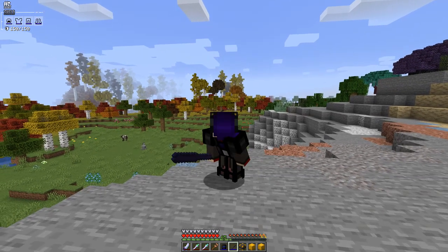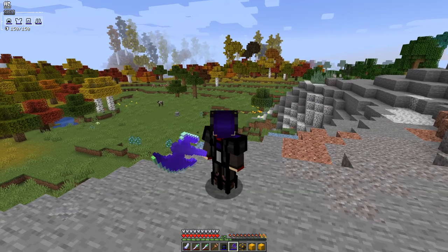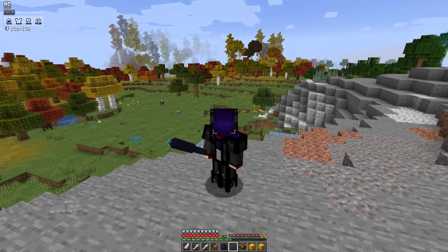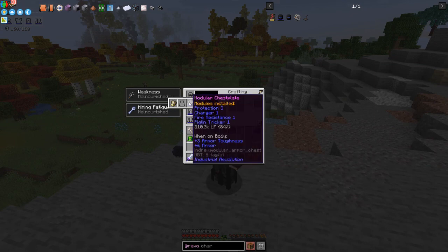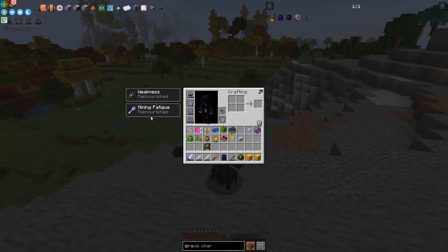The axe looks quite nasty when you open it up. Let me shift right-click to activate it and then deactivate it. You may notice the power keeps decreasing — I'm not sure what's causing that. I've also got mining fatigue and malnutrition as usual.